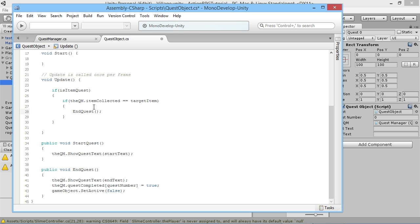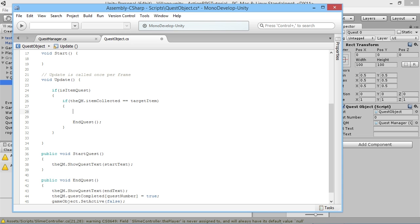The other thing we want to do is empty out itemCollected on the quest manager, because we know the item we needed has been picked up and we don't need to be checking that anymore. So we set qm.itemCollected equal to null, leaving it perfectly empty.